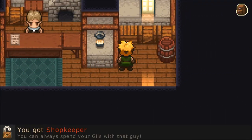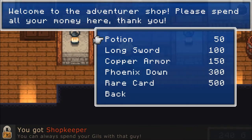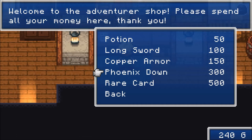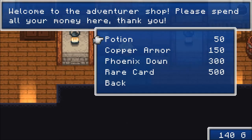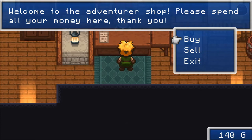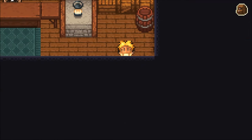Loot. I like loot. Shopkeeper - you can always spend your gliss with this guy. Potion. Longsword. Phoenix down - that's just a complete ripoff from Final Fantasy. Rare card - I do like rare card. Let's get a longsword. If I didn't freaking sleep, I could get the copper armor. Phoenix down. Okay, I'm ready. I could buy a potion. I'll be back - I'm going to get that rare card.